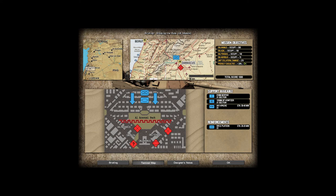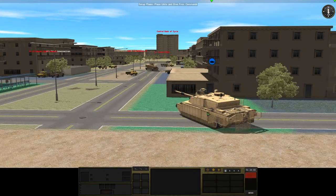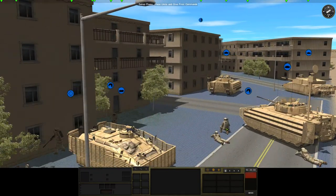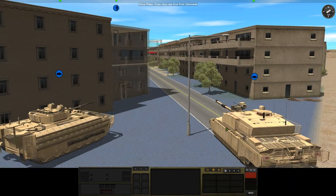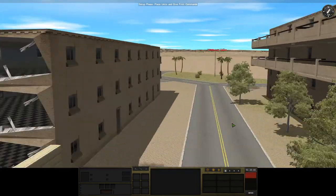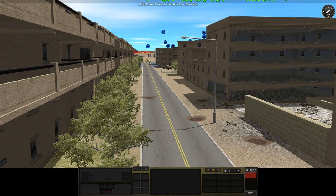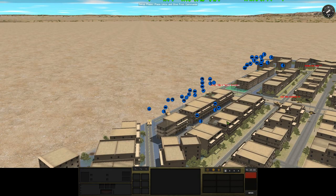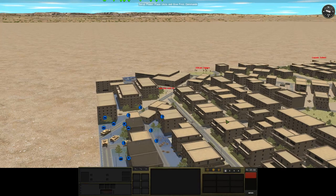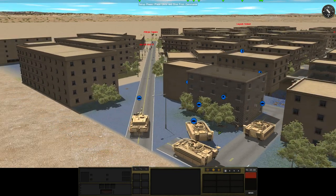Here's the map - we start in the north and need to advance south to capture four objectives. We have mortar and howitzer support, and helicopter support expected to arrive in 30 to 40 minutes. Reinforcements are expected in around 20 to 25 minutes. The mission objectives require us to limit friendly casualties to less than 20% and limit collateral damage - civilians are also a factor here.